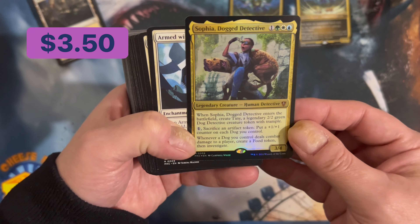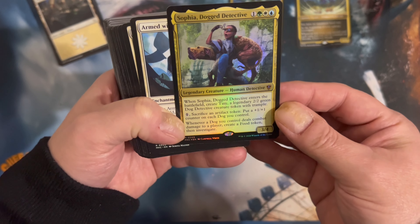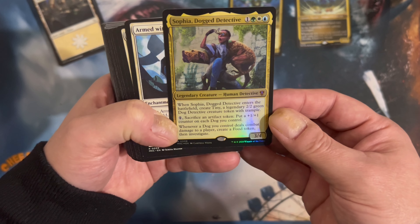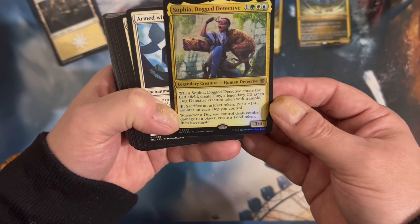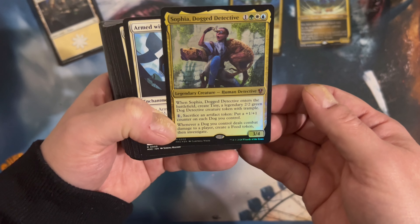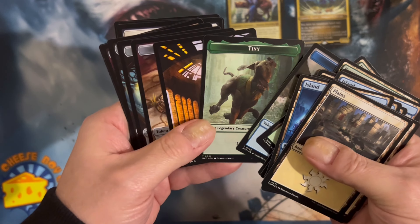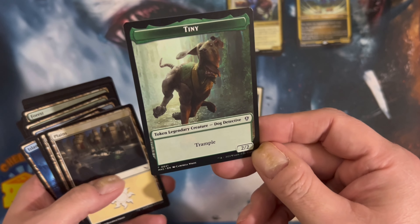Alternate Commander: Sophia, Dog Detective. When Sophia enters the battlefield, create Tiny — a legendary 2/2 Dog Detective with Trample, Sacrifice, and Artifact. Put a +1/+1 counter on each dog you control. Whenever a dog you control deals combat damage to a player, create a food token. I guess now I'm going to have to make a dog deck. The token — it's Tiny! Hello, Dog Detective.